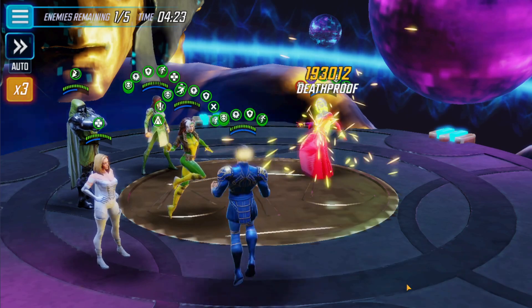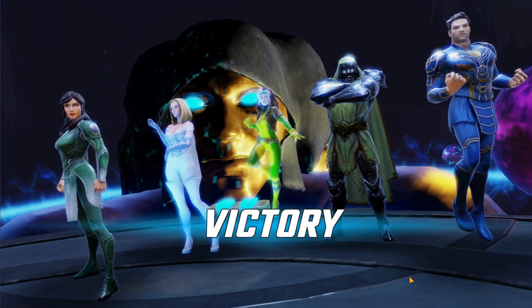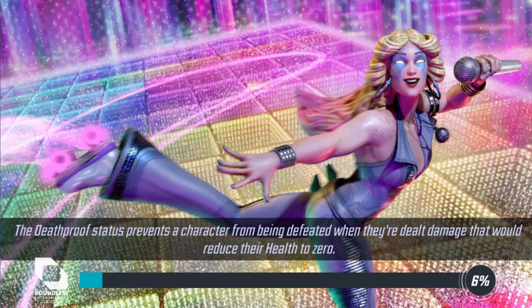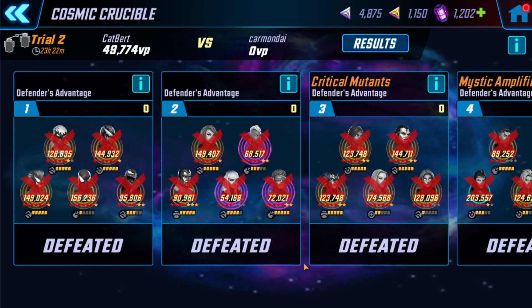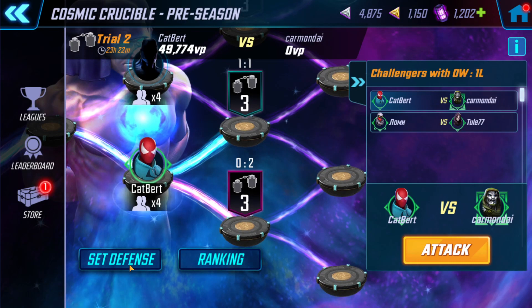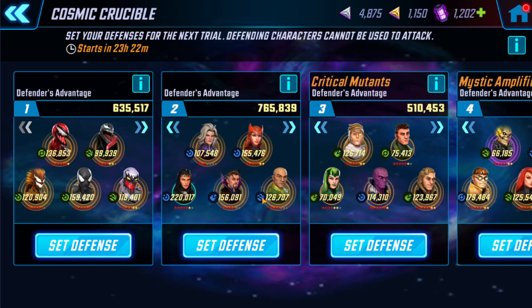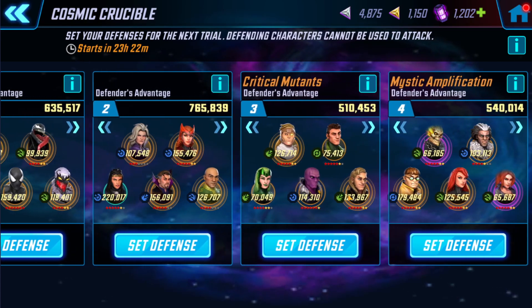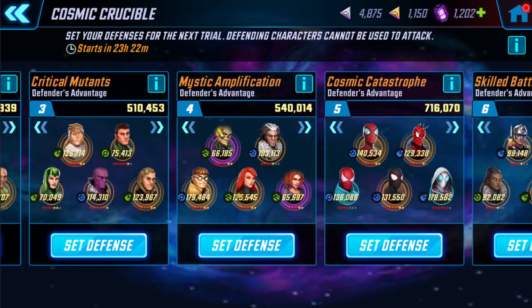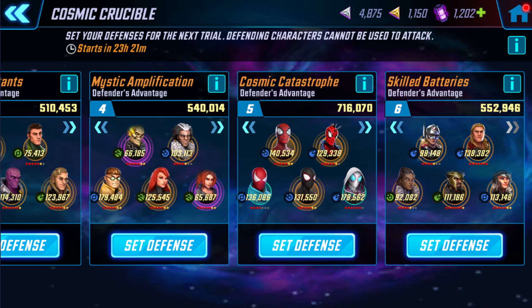Now the question is: can my opponent get through mine, and can he do it more efficiently? Obviously if he can one-tap it he's going to be good to go. I'm happy with this result: 49,774. I'll show my defense — I have Symbiotes on defense, and there's my little Dark Hold, Zemo faction, random crap, Web Warriors, Heroic Guardians. Let's see if he can get through it. Let's head on over to dogbert.